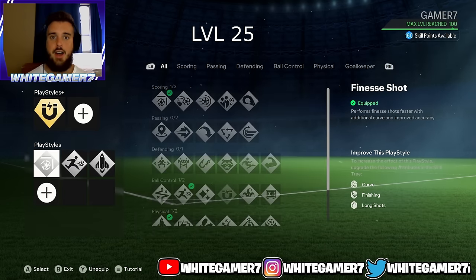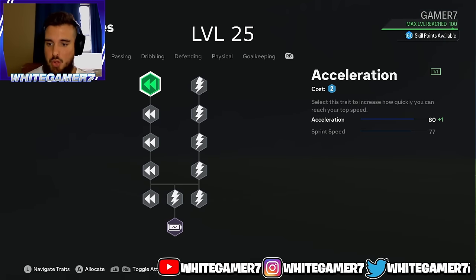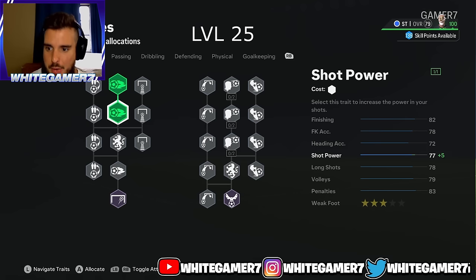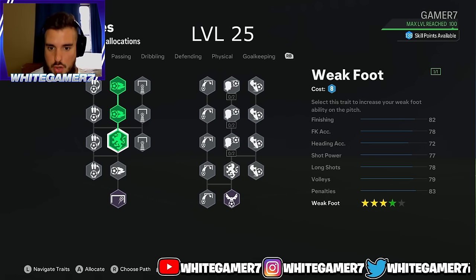Now for the skill tree at level 25, you're only going to have 43 skill points. Focus on acceleration and sprint speed — this will give you 86 acceleration and 82 sprint speed. You should be able to outrun your opponents, but this is good for now.